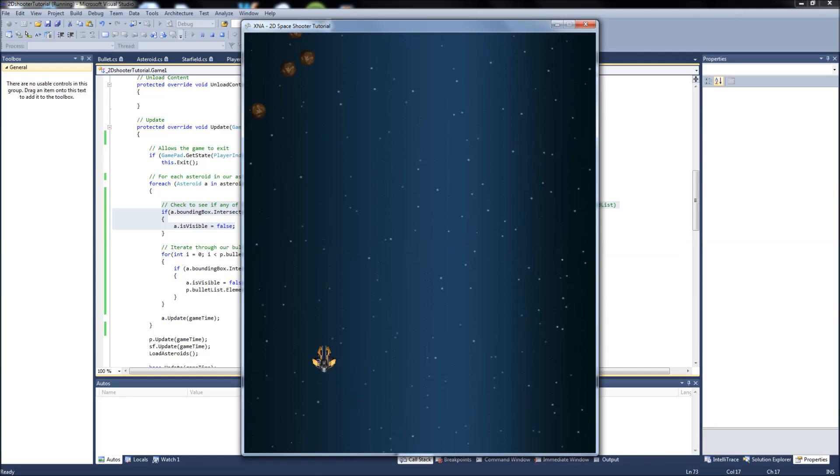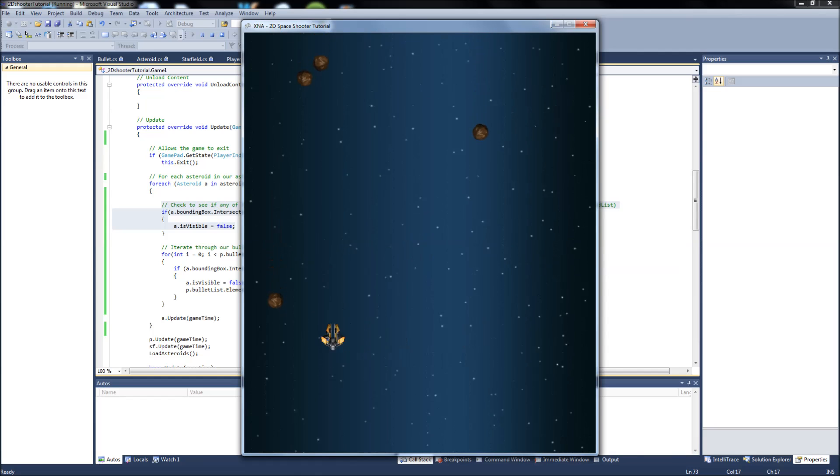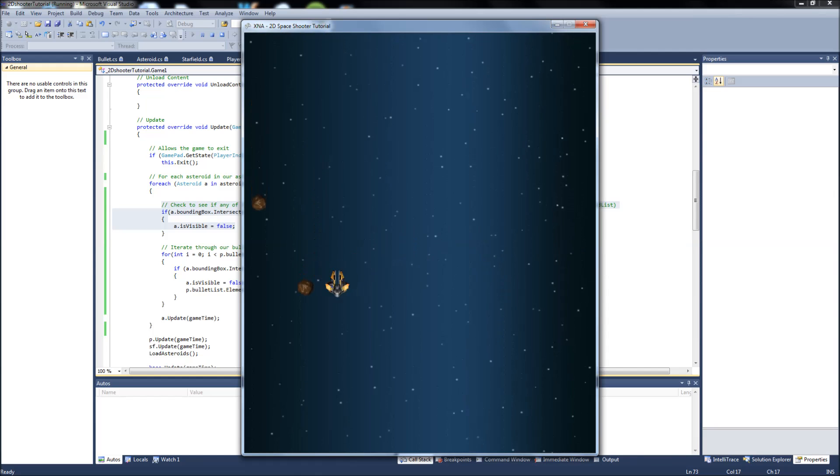We have collision with our bullets to asteroids and our ship to asteroids — that's what we wanted. Now that we have collision working, we can move forward with things like adding player health and reducing it every time an asteroid hits us. I also want to look into animated sprites — I haven't used them much in XNA — so we can get some explosions in here.